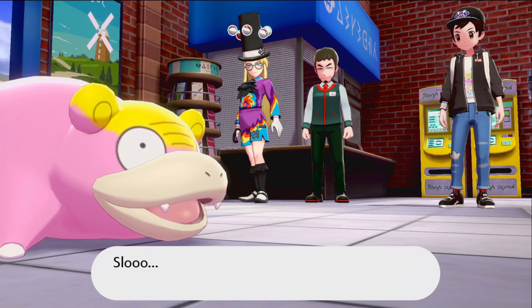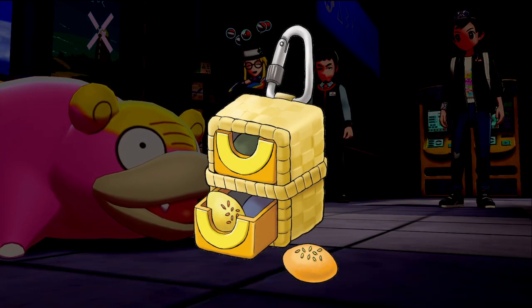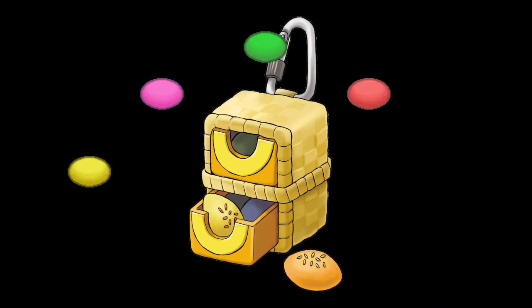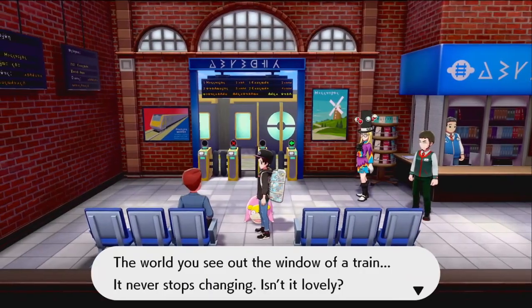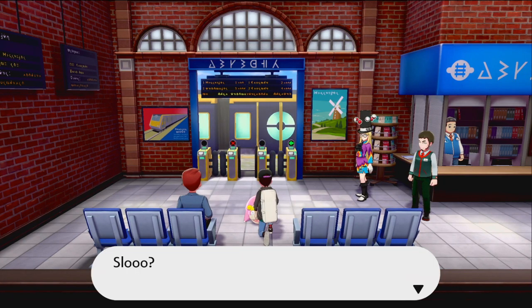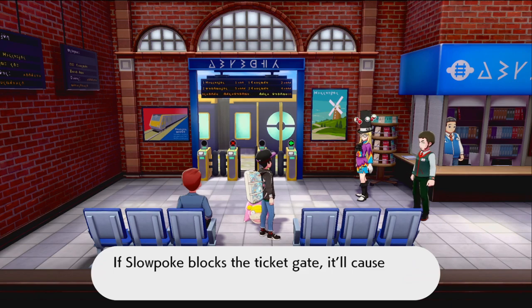So what is a Poffin? Introduced in Generation 4, the Poffin is a food item that makes a Pokemon tougher, cuter, smarter, cooler, and more beautiful, to the point you would think that Daft Punk inspired it. Every Pokemon in the game has a specific value in these categories — and yes, even Magikarp has a value for toughness. Once the Poffin is consumed, it can raise 1, 2, or even 5 of these stats.